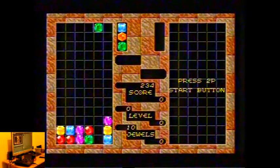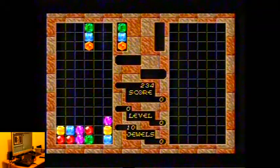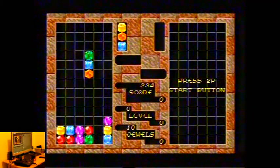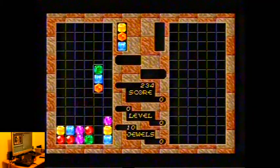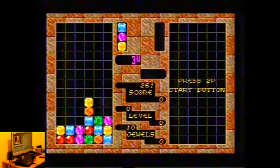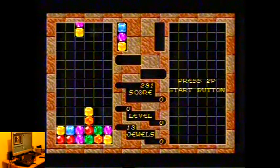Obviously the further you get through the game, the faster and harder it gets. You can see from the right-hand side of the screen you can also play two-player. And as you can see there, you can get diagonal lines also.